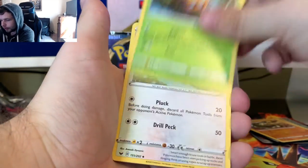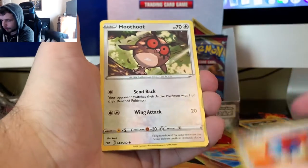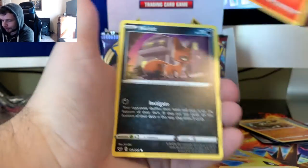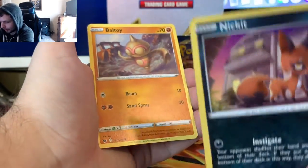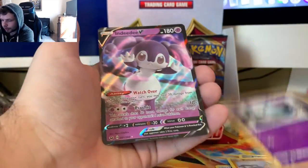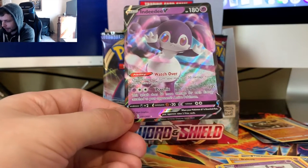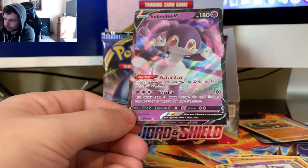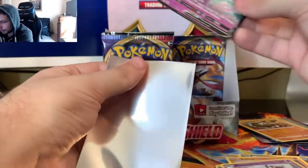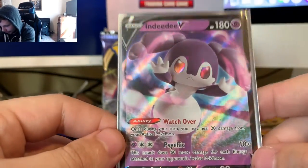We got a Psychic Energy, a Dottler, a Corviknight, Great Ball, Pincurchin, Vulpix, Nickit - look at this Nickit - Baltoy, and an NDD V. Nice. I'm not the biggest fan of NDD. I don't think it's that cool of a card myself, or cool of a Pokemon. But I'm happy with an Ultra Rare pull.